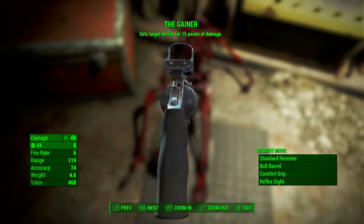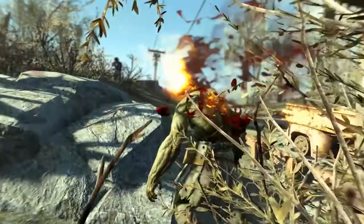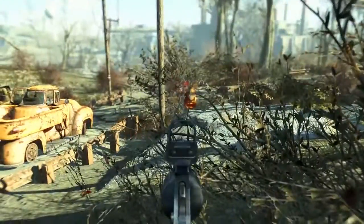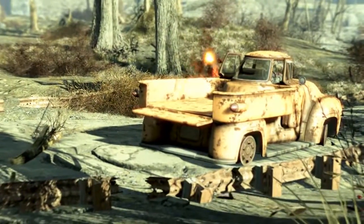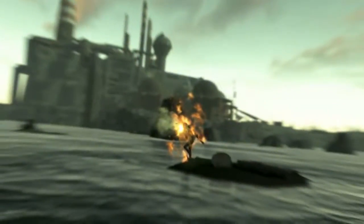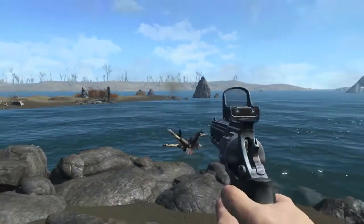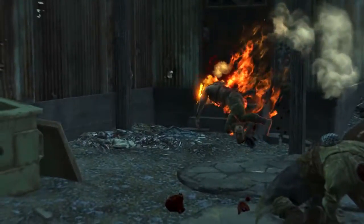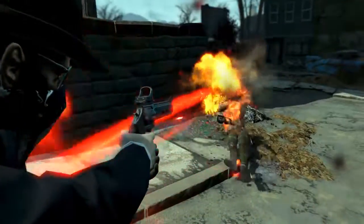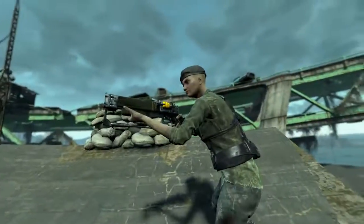In the top middle, The Gainer sets targets on fire for 15 points of damage. This effect sparked a burning desire and a flaming interest within me for this weapon. If you're looking for a pistol with stopping power, look no further than The Gainer. Scopes are great and all, but when enemies are closing in, the last thing you want is to limit your field of vision. Balanced for both sighted and hip-fire accuracy, this hand cannon is perfect for dealing with fast-approaching hostiles — and for lighting cigarettes.